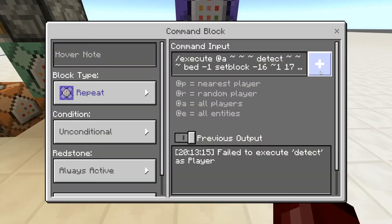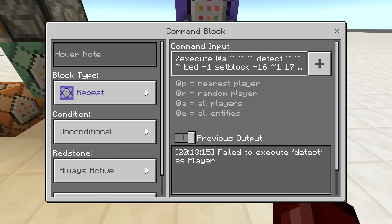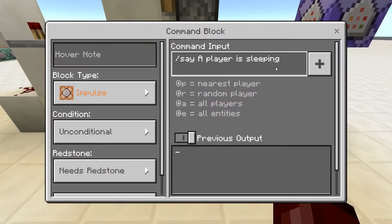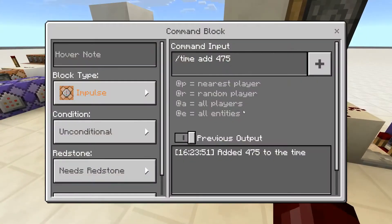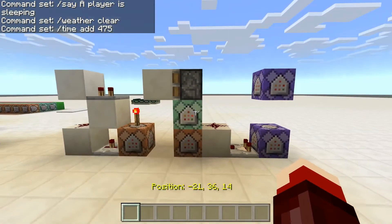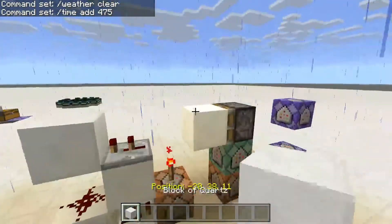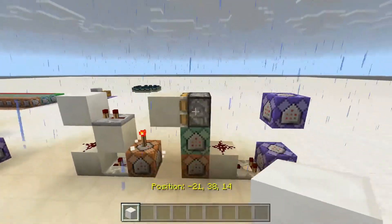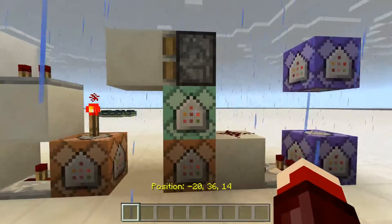This repeater is facing towards the command block, and this one is facing towards the block. For the commands: this one is the same as last time, just changed to be one block above it. This one is removing the block. This one says a player is sleeping, weather clear, and one that changes the time of day.